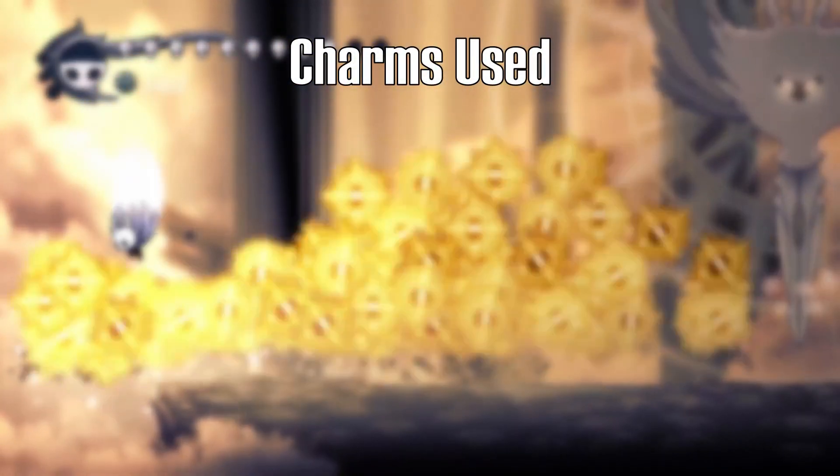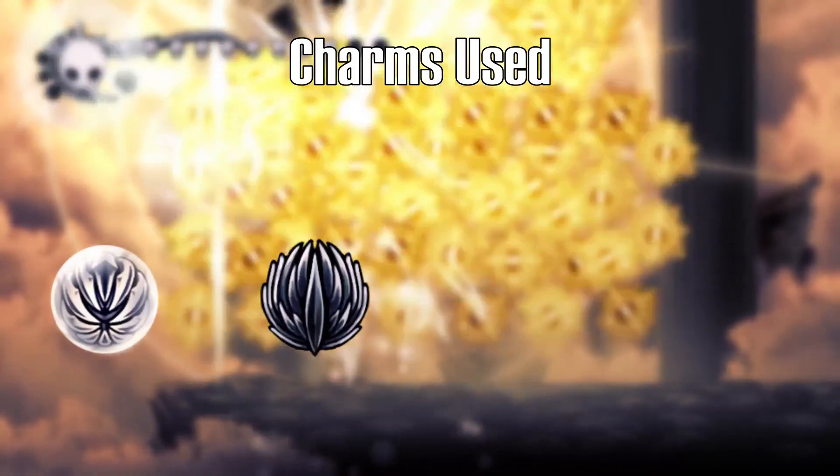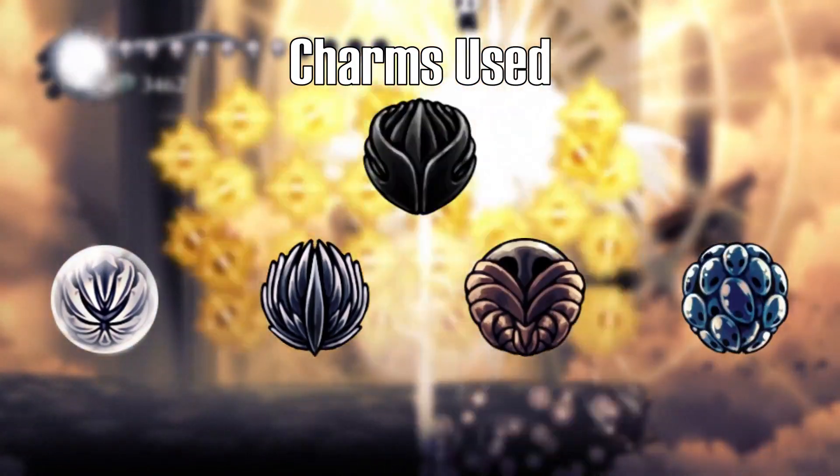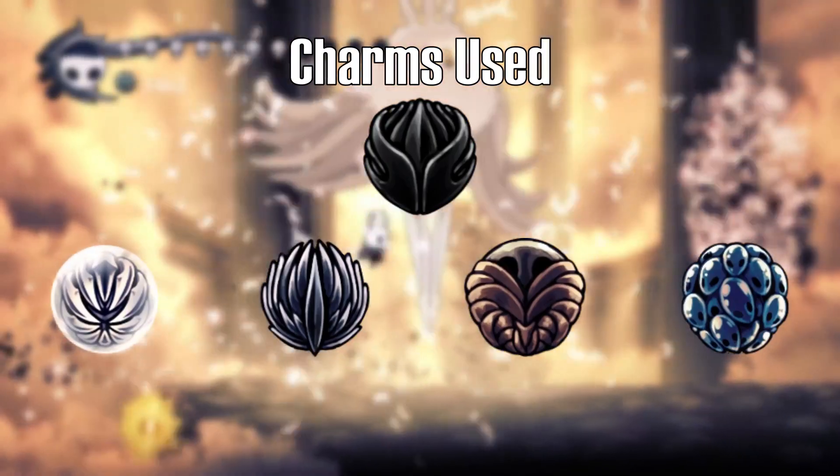The final set of charms used were Strength, Legacy, Quick Slash, Stalwart Shell, Heart, and Shade Dash. This build is entirely based on survival.